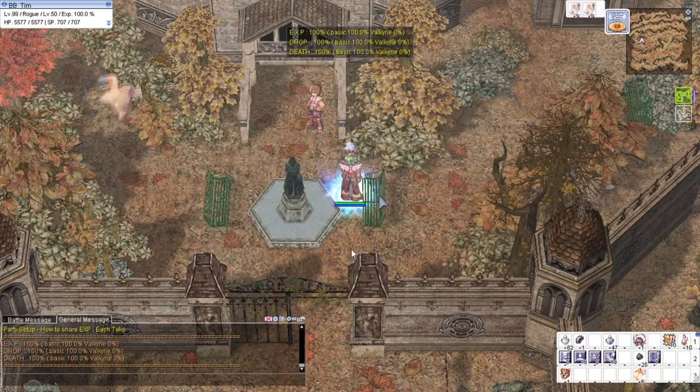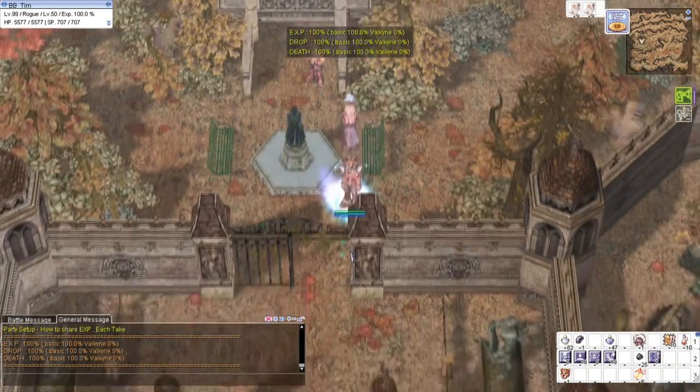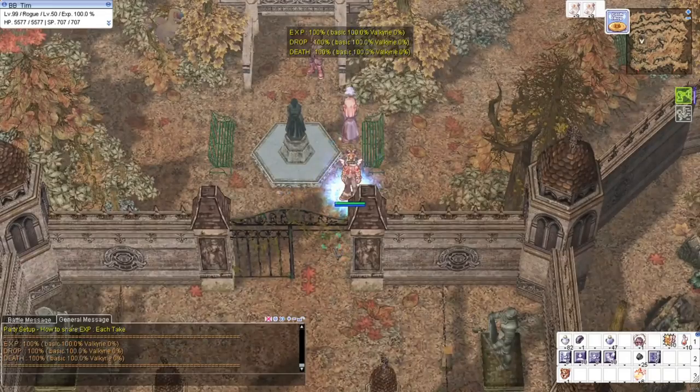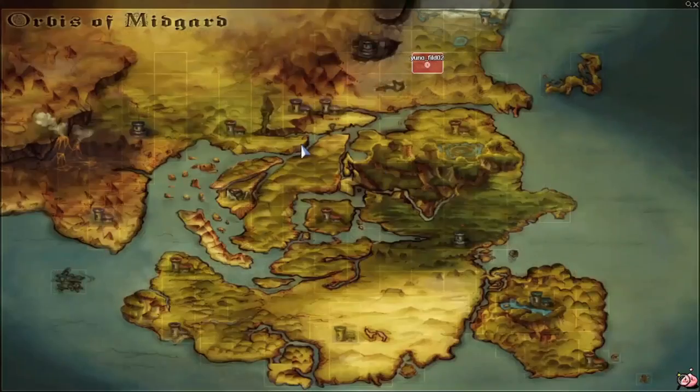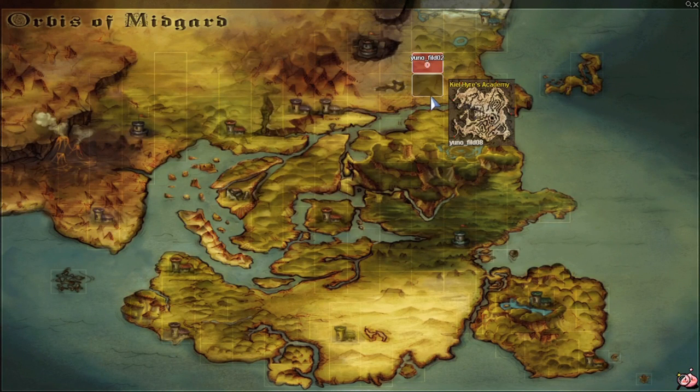So as you can see, I have my Priest here. It's easier if you have a married priest. Mostly those making this video are playing Rogue. So here, I'll show you where we should go. Kiel Hyre's Academy.